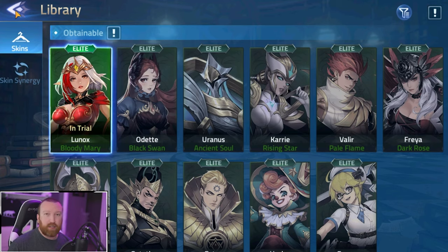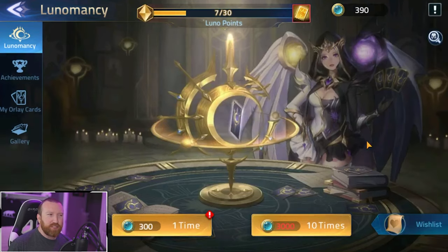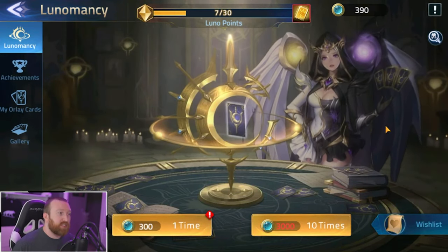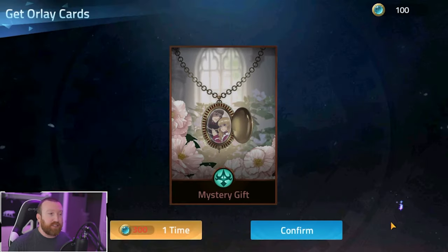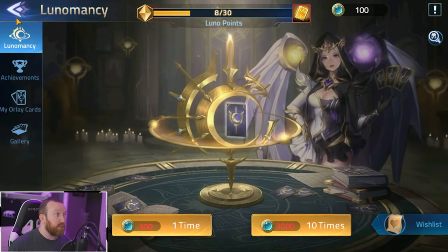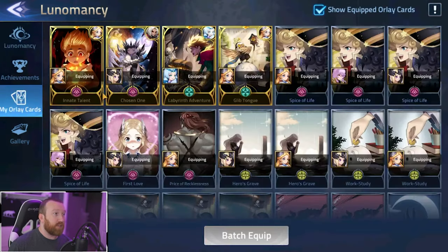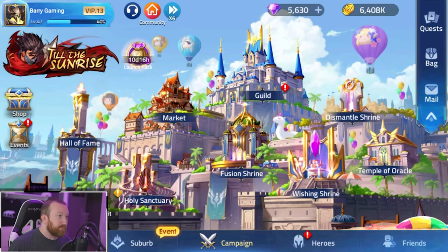The library is where you'll unlock some skins later in the game. Lunamacy is essentially bonus cards you summon for, and each card has certain effects you can attach to heroes. Higher quality cards have synergies with specific heroes — if you equip them to that hero, they'll get a bonus. For example, Odette obtains life steal plus six when equipped with her synergy card.